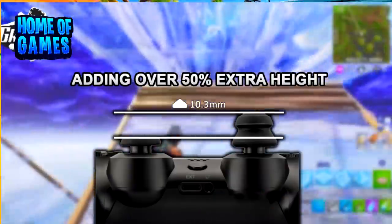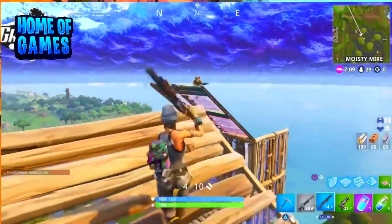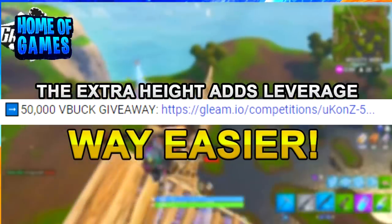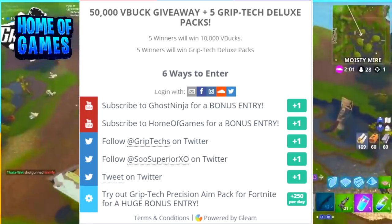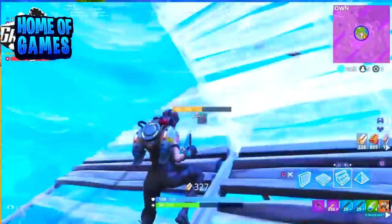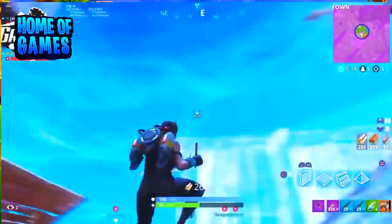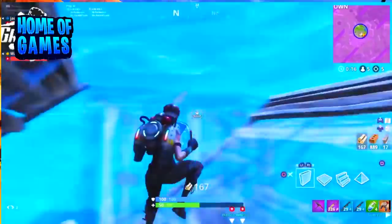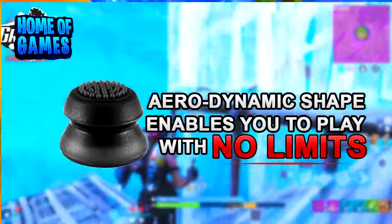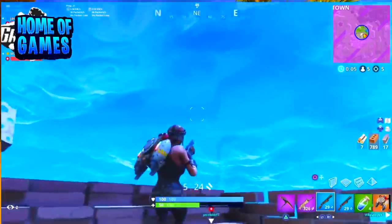Be sure to check out Grip Tech — link in the description. Speed Build Pack is only $11.99. We're also doing a 50,000 V-buck giveaway — link for that is in the description. You can enter six times to win. There are going to be five different winners, each winning 10,000 V-bucks and a deluxe pack of Grip Techs. Six free entries, absolutely free, no catch — so go enter, it's totally free, might as well try it out.